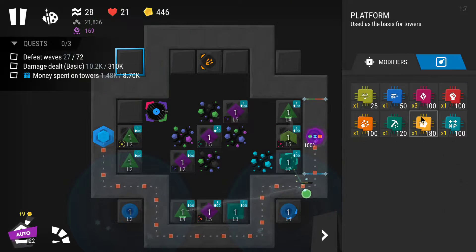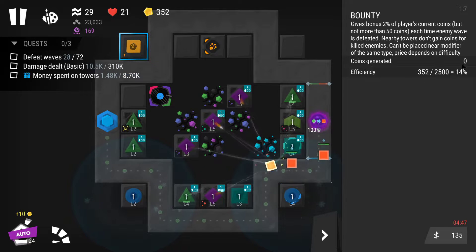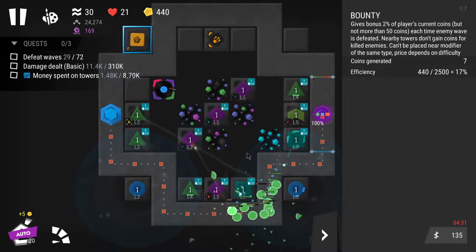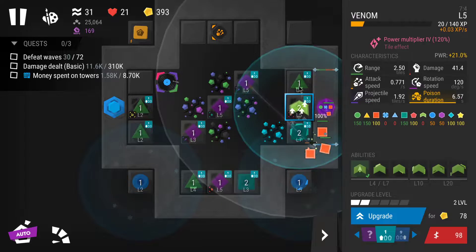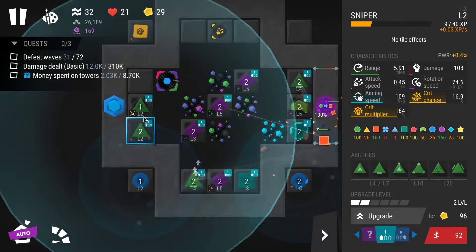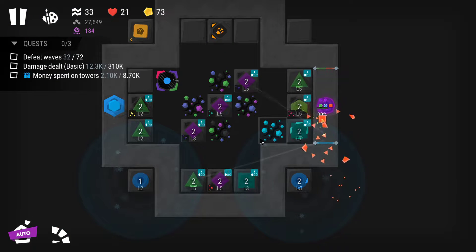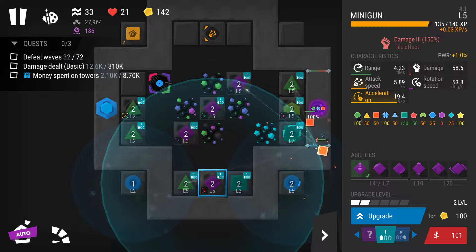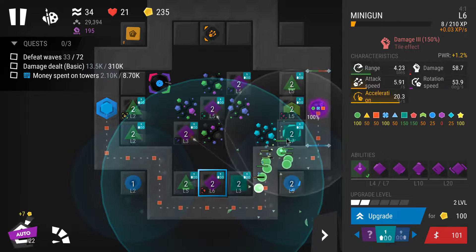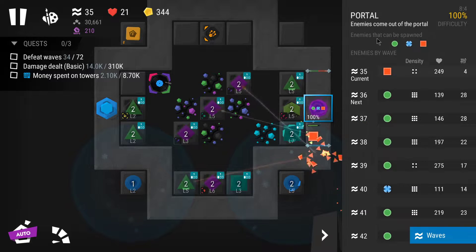I also got a bounty, so I can place it and start earning some extra coins — that could help increase my overall coins. More slow, miniguns upgraded, snipers all level two. Minigun is pretty decent against both regular and strong enemies and can attack flying ones too, so I think it's the best combination given the enemy types spawned.